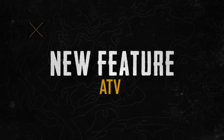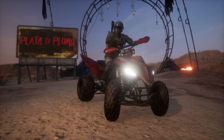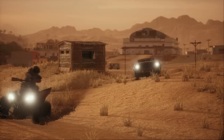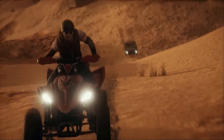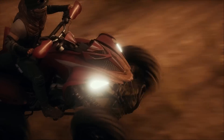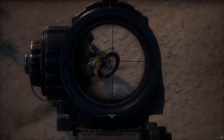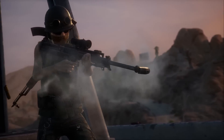Updated Miramar also includes a brand new off-road vehicle, the ATV, and a powerful armor-piercing sniper rifle in care packages. The two-seater ATV boasts a 110-kilometer top speed and is exclusive to Miramar. The Lynx AMR is PUBG's first .50 caliber weapon, capable of destroying weak vehicles, such as a motorcycle, with just one shot.